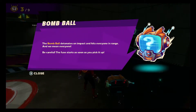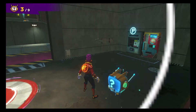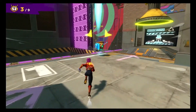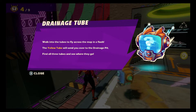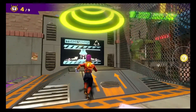Bomb ball detonates on impact and hits everyone in range — and we mean everyone. Be careful, the fuse starts as soon as you pick it up. That is the bomb ball right there. The yellow tube takes you straight to the drainage area — walk into the tubes to fly across the map in a flash. Yellow tubes will send you over the drainage pit — someone should really close that lid. Find all three tubes and see where they go.